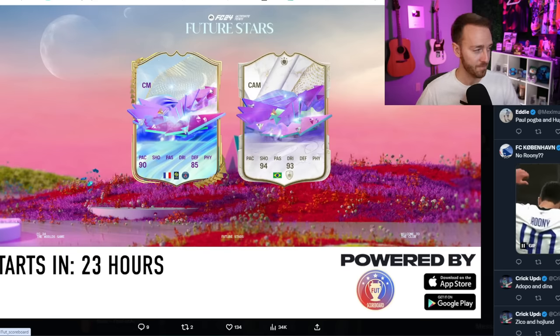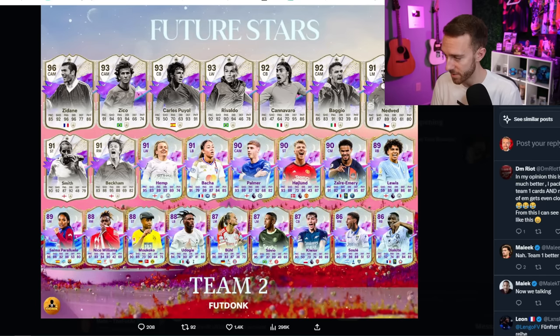For the cards coming today, we have a massive list of players — including icons and regular players. Sule was already dropped as an SBC so he is not part of this list. I do believe there could be objective and SBC players involved, and also a mini-release, so I'm not expecting to see all of these players drop today. One or two icons could be SBCs in the next week as well. So these are all the leaked cards for Future Stars Team 2 — Zidane, Zico, Rivaldo, Carlos Puyol, Cannavaro, Baggio, Nedved, Beckham, Smith.